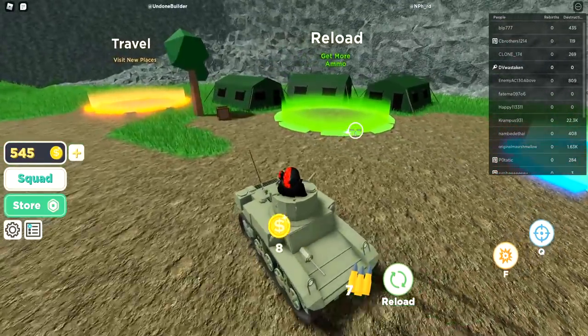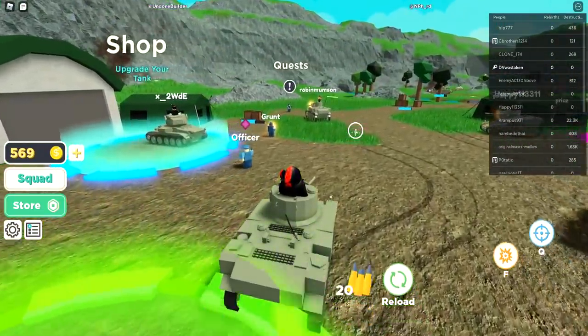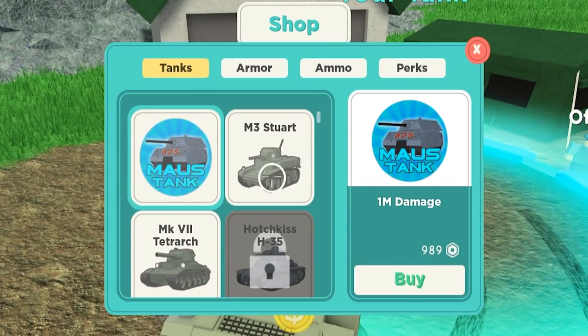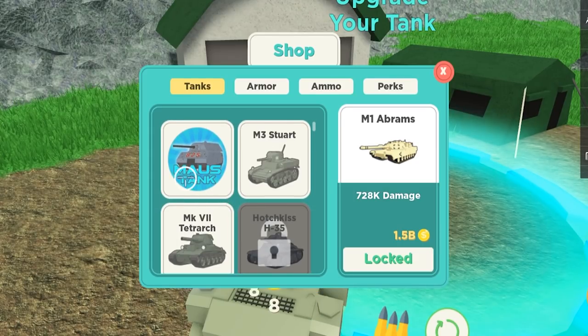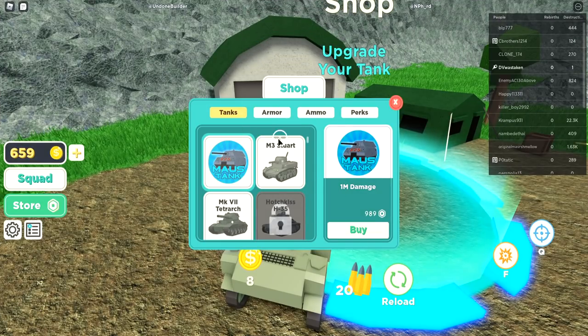Get more ammo over here. There's a shop — you can upgrade. They have the Moss tank, that's cool, it's one million damage. Is that the best one? We could just skip all these and go straight to that. We got the best tank already, that's cool.